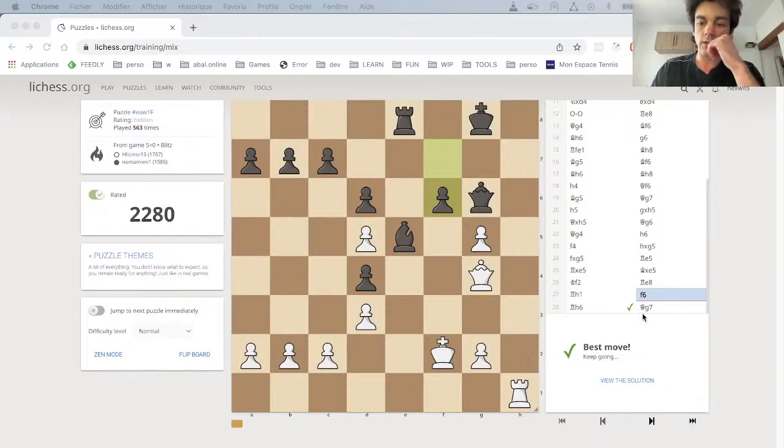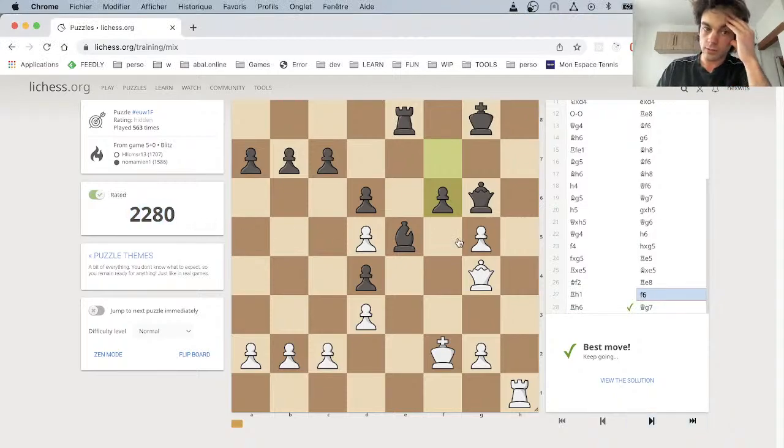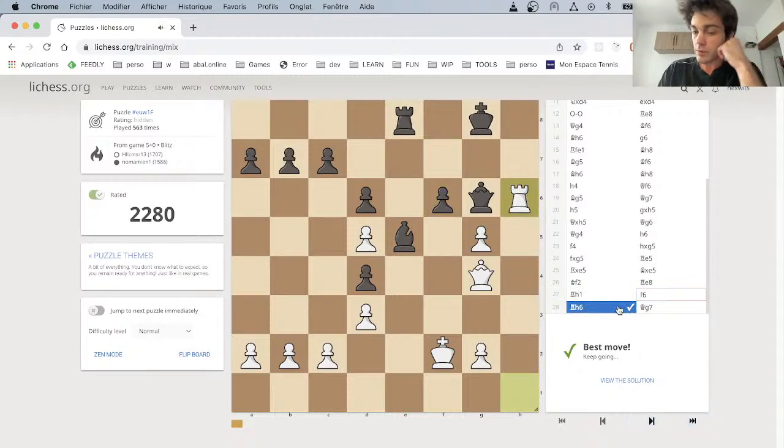Hello. So we are trying to solve a chess puzzle, around this rating. I found the first correct move, which is pressuring the queen with a rook, and the queen goes back.